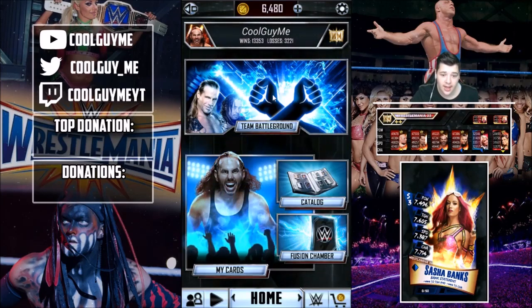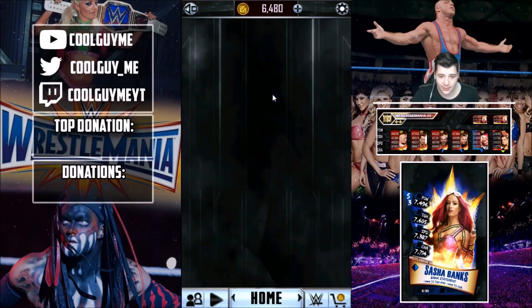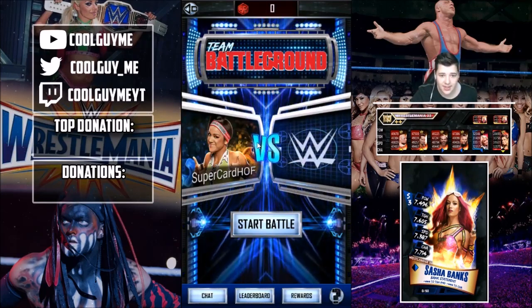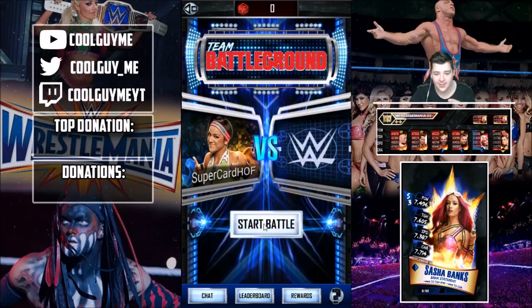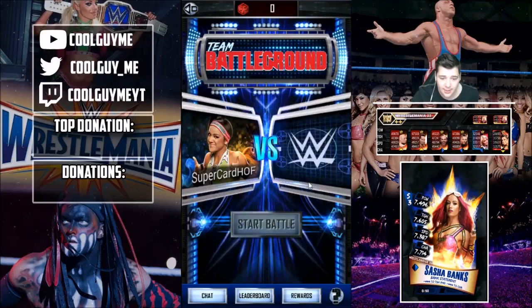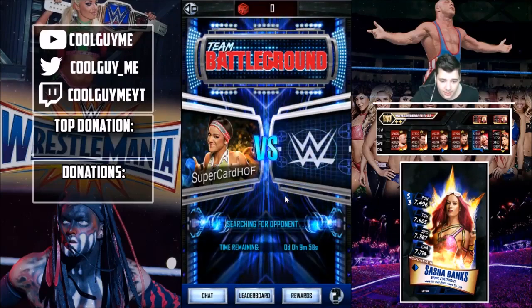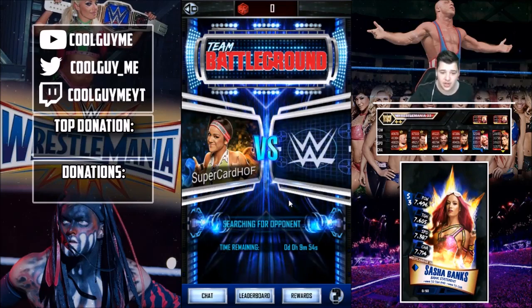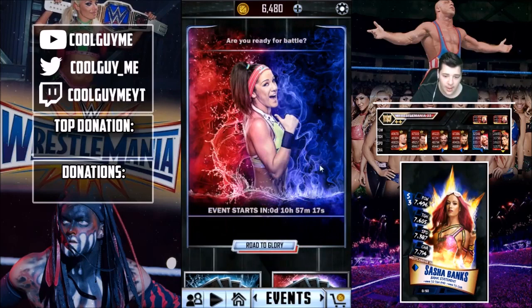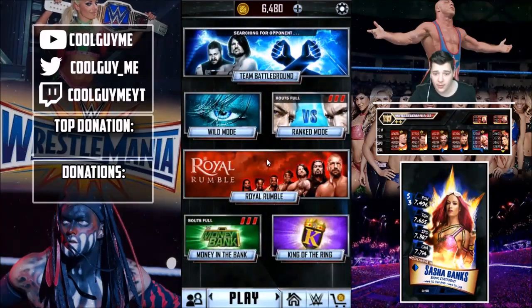We're actually going to start a battleground right now, so we're not even going to do anything else until we do it. We've got 10 members in the team, let's go ahead and start a battle. Searching for a worthy opponent — check back soon, tap to continue. It takes 10 minutes for us to search for an opponent. I can't cancel it or anything, as you can see, so I will come back to that in a little bit.